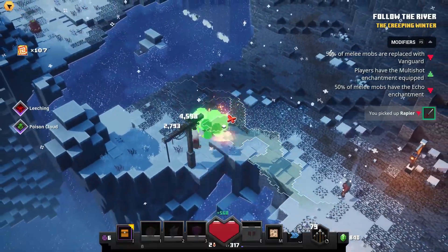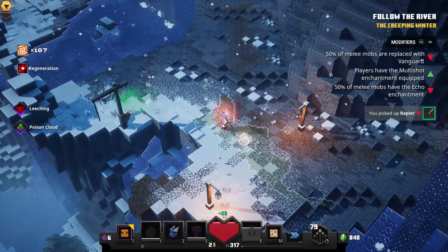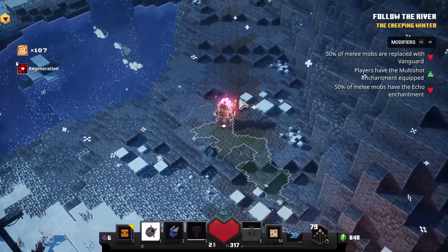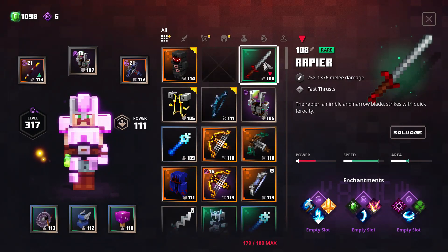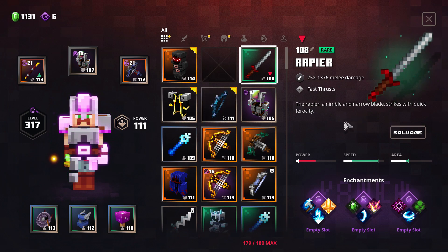It's the Rapier. This is the one — probably there's also a unique version, but this is the weapon. Let's take a look and see what it's all about. You can see the Rapier has a kind of long combo — Face Thrust — and the speed is very, very high. Even the area coverage is good.